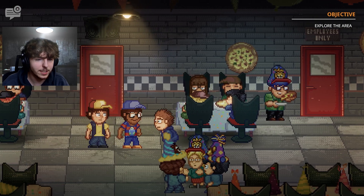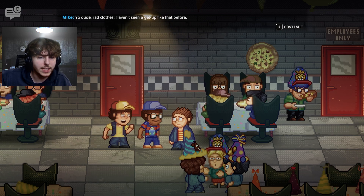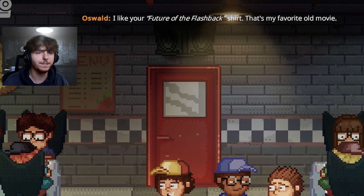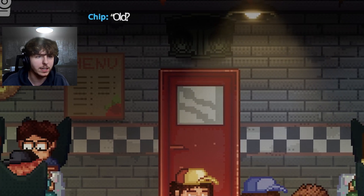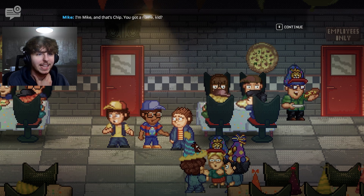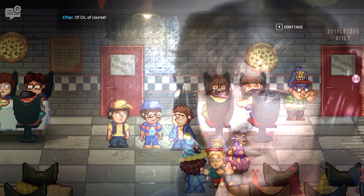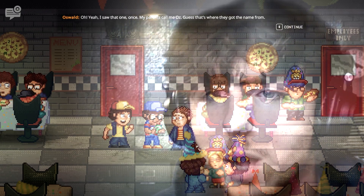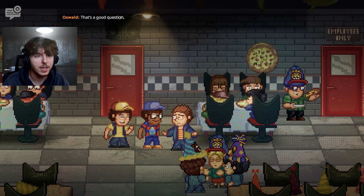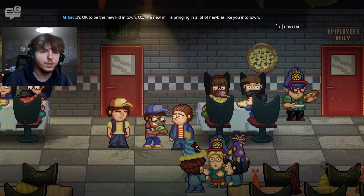We spot a kid in red clothes. Oz comments on the outfit, and the kid can apparently see him — saying they like Oz's 'future of the flashback' shirt. Oz is confused since that movie just came out three weeks ago. The kid introduces himself as Mike, and his friend is Chip. Oz introduces himself — like the Wizard of Oz. Mike asks how come they've never seen him around.